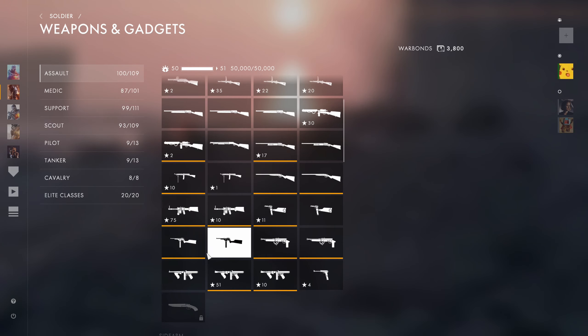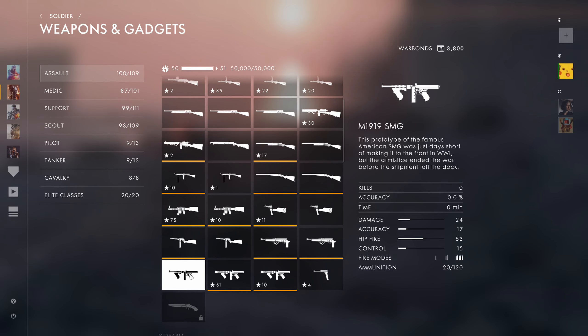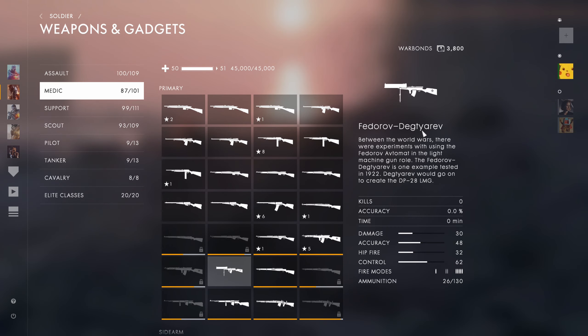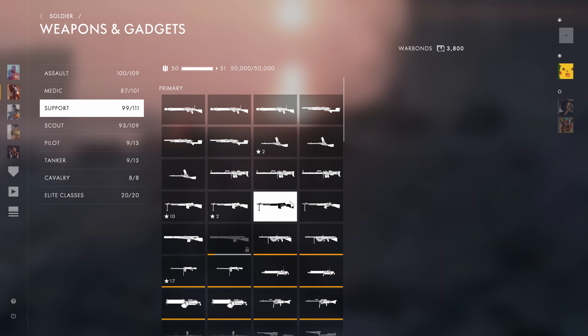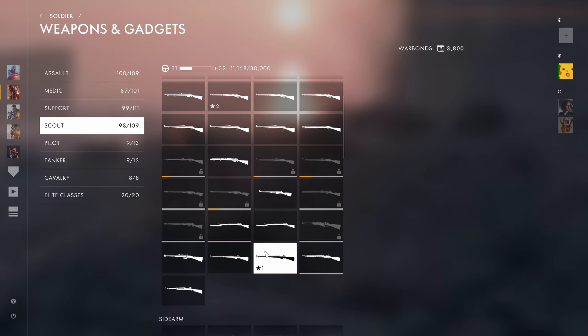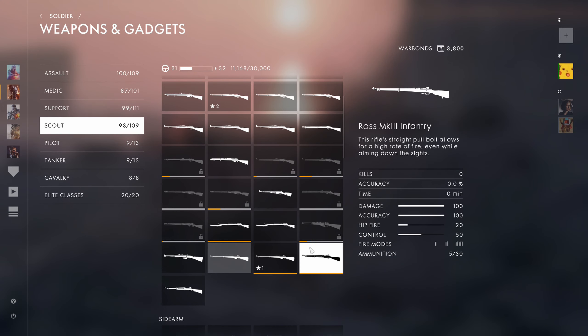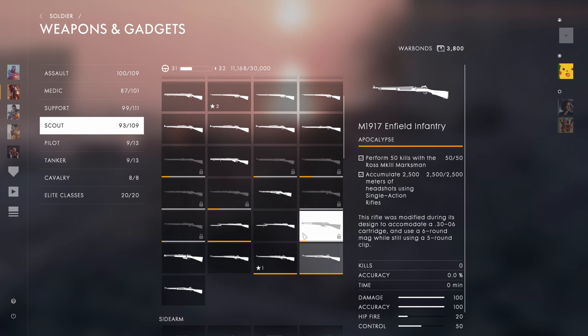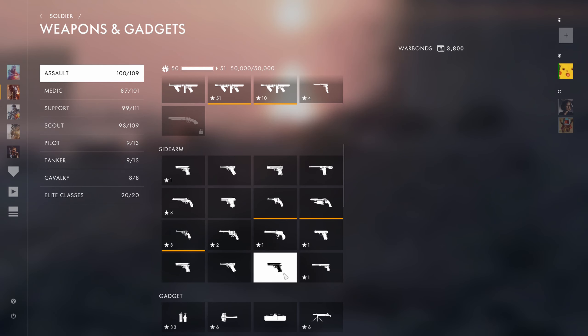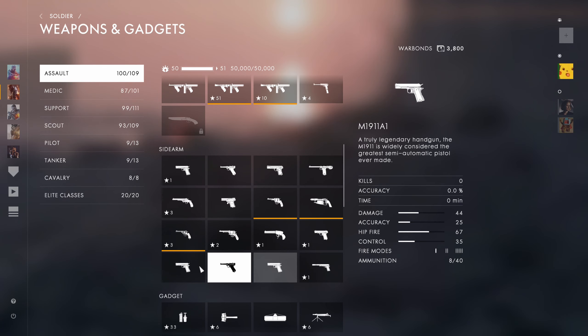Just go to your weapons and you should see them listed right here: the M1919 SMG for assault, medic has the Fedorov Avtomat, support has the BAR M1918A2, and scout has — I honestly can't remember — I think it was some kind of Mosin or Gaunt or something.